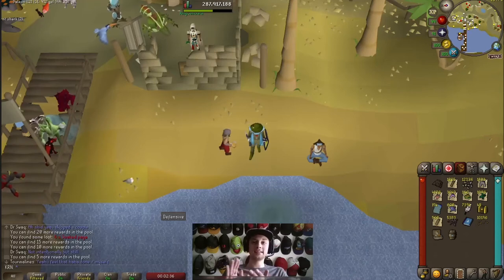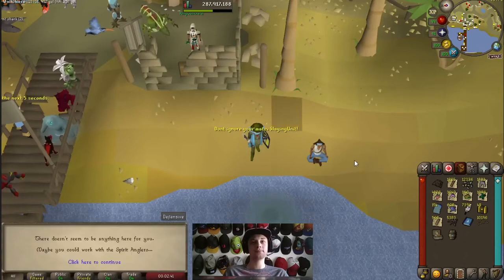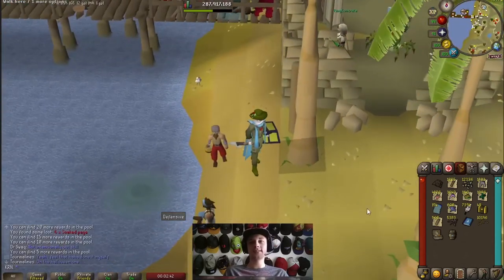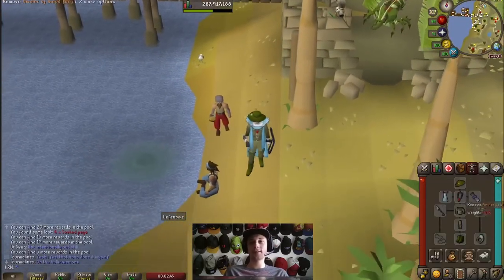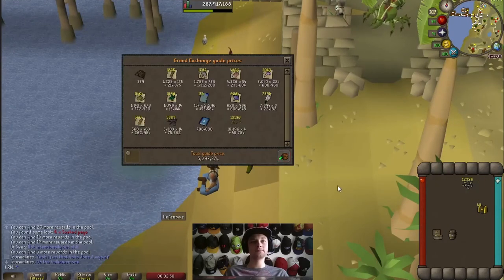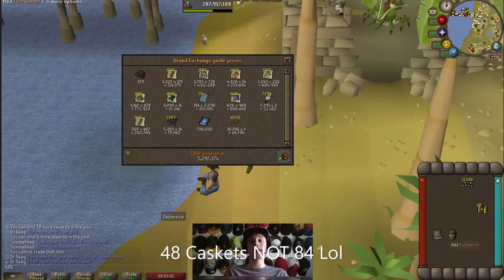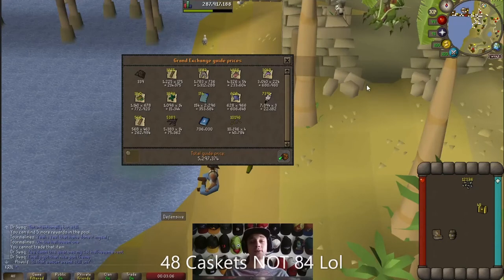There we go boys, 1000 loots from the Tempoross pool. Let's see how much money we managed to make. Price checking the inventory right now we're looking at 5.3 mil, not to mention the 84 caskets we managed to get, the 12,300 spirit flakes, and the tackle box and fish barrel.